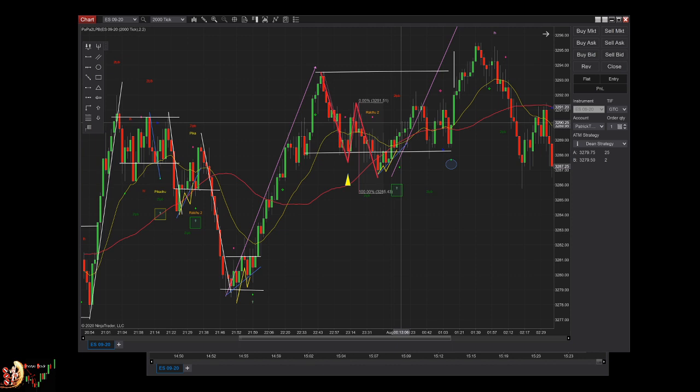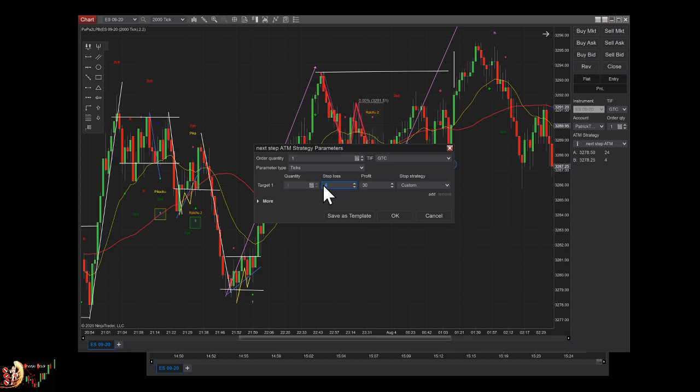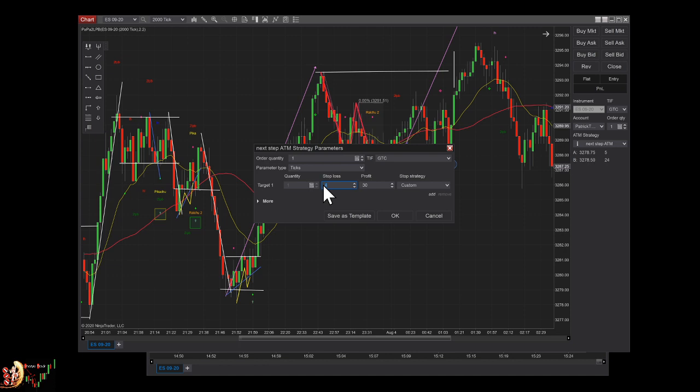I got one point from that trade, then the price went down again. As I showed you during the bootcamp, when I reach $100 gain I change my ATM strategy — I switch to four points with a one-point stop loss. This way if I lose, I only lose $50. If I win $100 then lose $50, I'm still up $50 at the end of the day. This is how I manage when to stop or continue. Unfortunately after switching, it went up and I got stopped out.